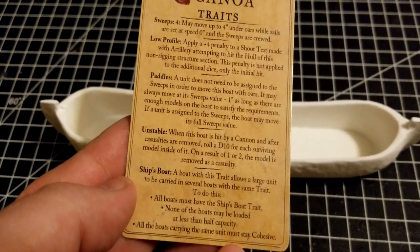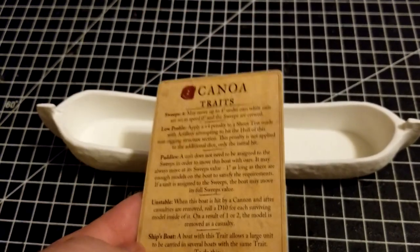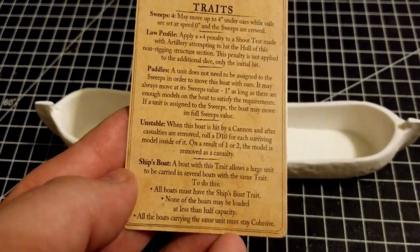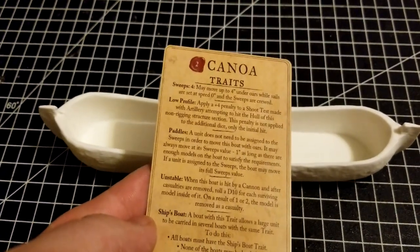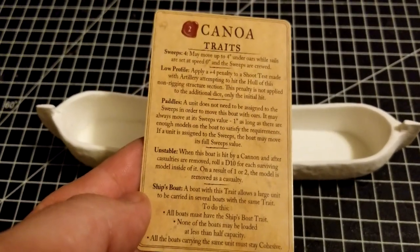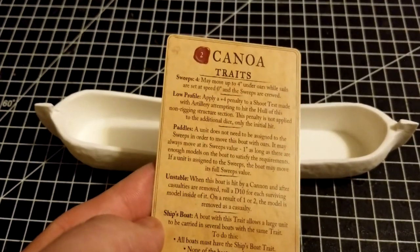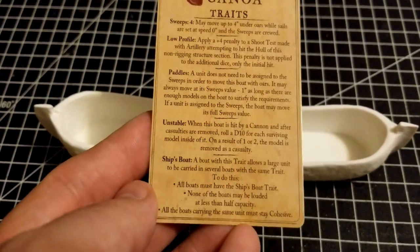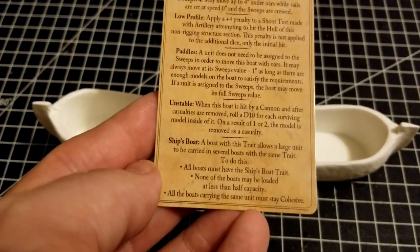Last but not least, there's also the Ship's Boat trait, which is pretty cool. If you have a large unit, you can break it up into multiple canoes. You do have to have each boat filled to at least half capacity, and the units need to stay in coherency. But it's a nice way of solving the issue of having too many models because the unit's too large - being able to split that across a couple of boats means you don't necessarily have to buy more canoes.